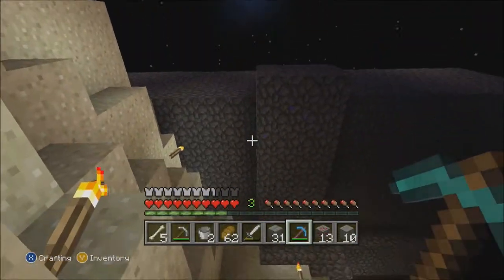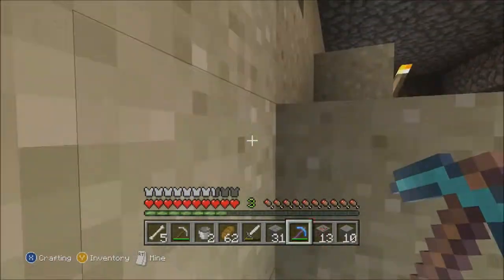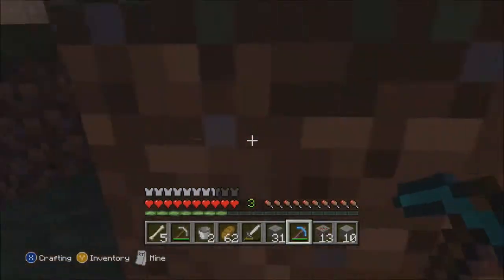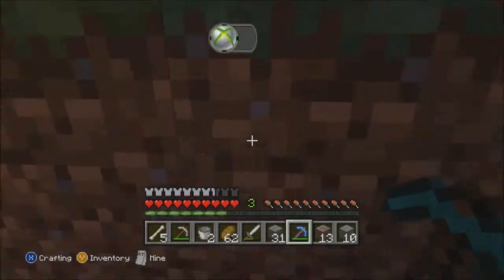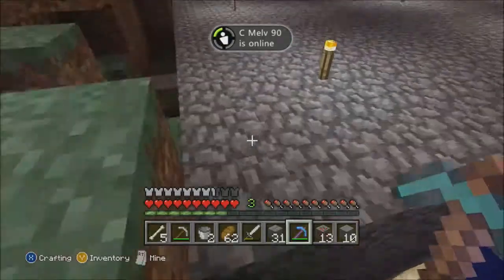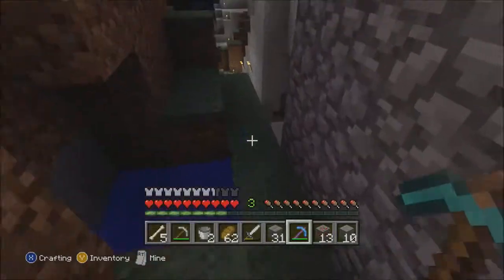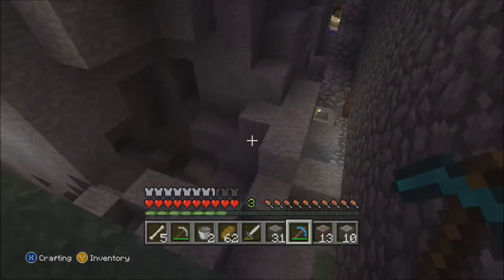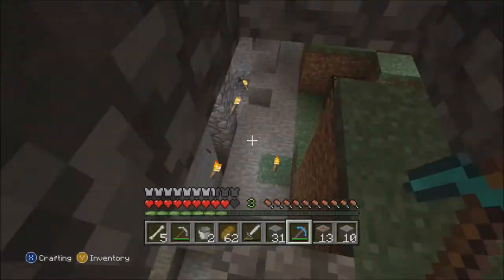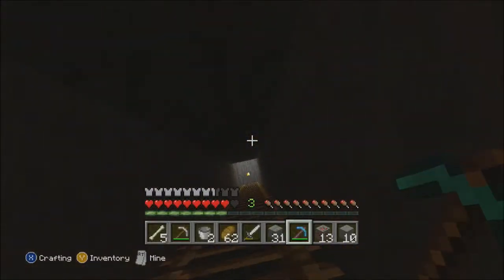This is the mob spawner up there. Same as any mob spawner you've ever seen — it's a three-wide water channel. There are four different three-wide water channels taking mobs to the middle. I'm not really sure where it ends up now, but I think there's a spot over here you can go into it from — yeah, right down there.